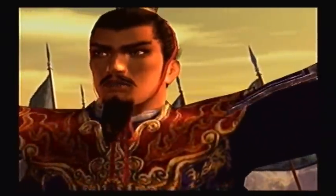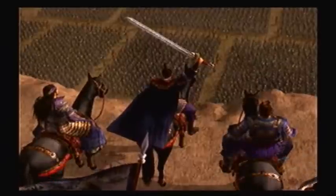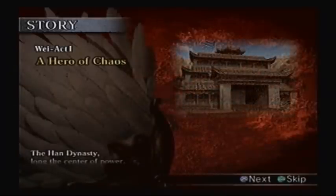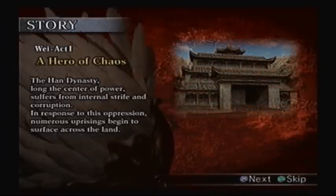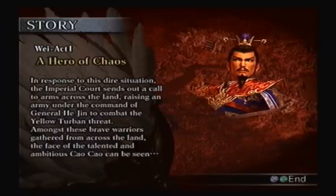First, I shall quell this rebellion, so my name shall be feared. Army, forward! The Han Dynasty, long the center of power, suffers from internal strife and corruption. In response to this oppression, numerous uprisings begin to surface across the land. Led by Zhang Jiao, the followers of the religious sect known as the Way of Peace rise up. This revolt came to be known as the Yellow Turban Rebellion, due to the yellow scarves worn around the heads of Zhang's followers. The Imperial Court sends out a call to arms, raising an army under General He Jin to combat the Yellow Turban threat.